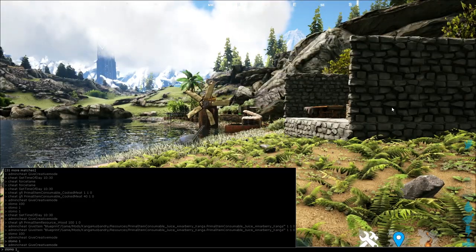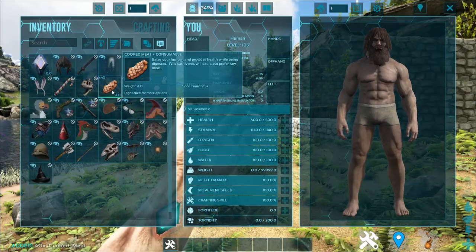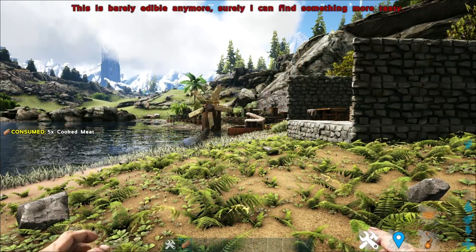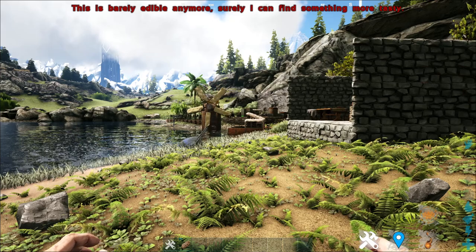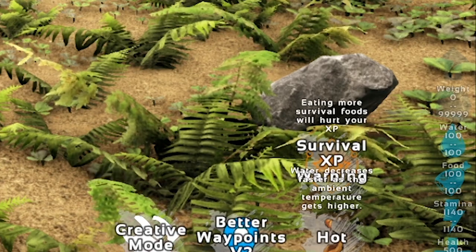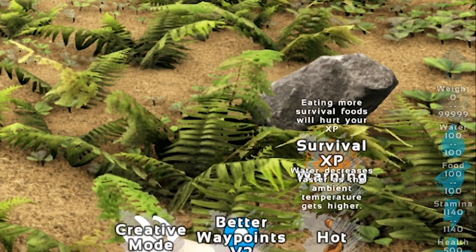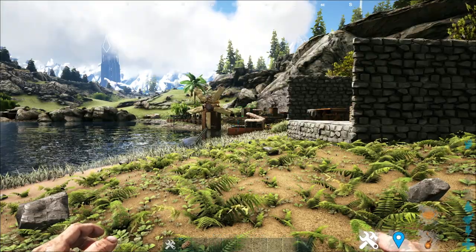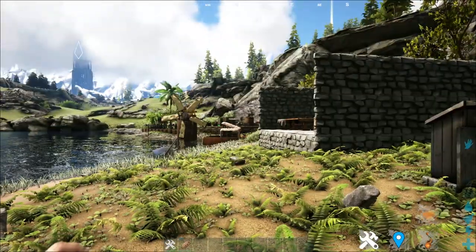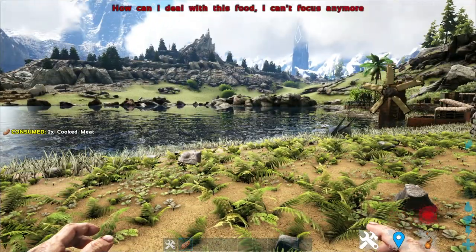For example, if I were to summon a bunch of cooked meat — at first when you eat it for a little while, it's okay. But after you eat a few more, you get this particular debuff and title: 'This is not very edible anymore. Surely I can find something more tasty.' Basically it's a warning that if you eat any more survival food — cooked prime meat, anything cooked without the Kanga mod — it will give you some diminishing effects.